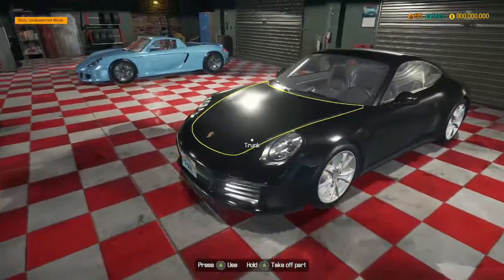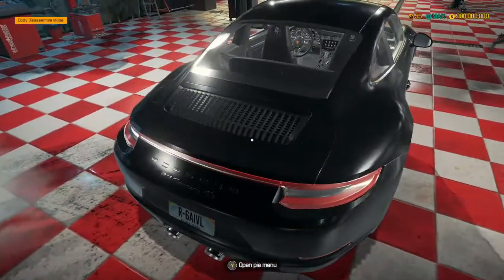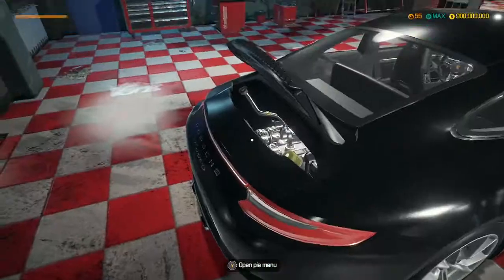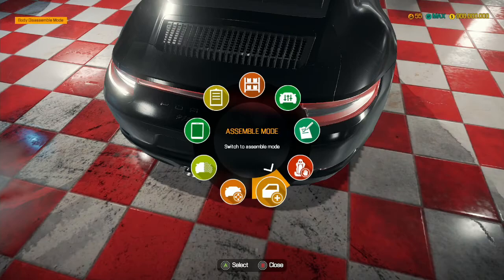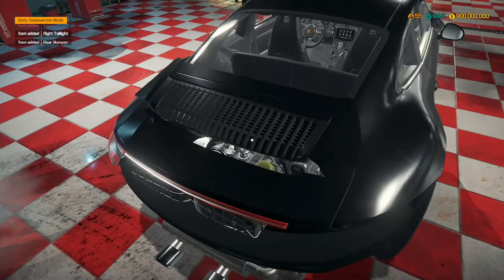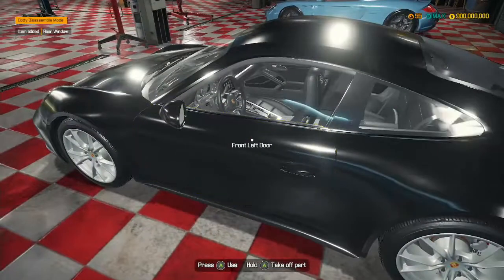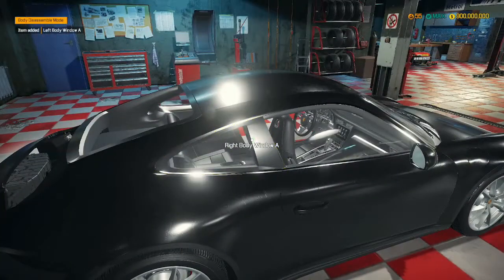This time we're building the new 2016 Porsche 911. I think this one has a boxer engine — yeah, that looks like a boxer engine. So what we're going to do is break down the car, take all the parts off it, and then rebuild everything from scratch. We should be good to go after that.